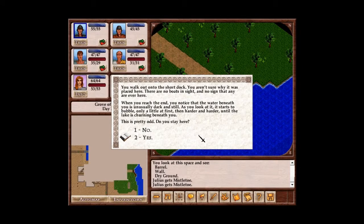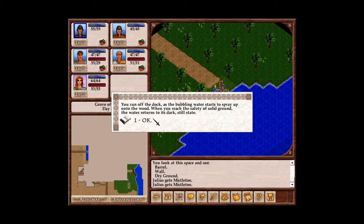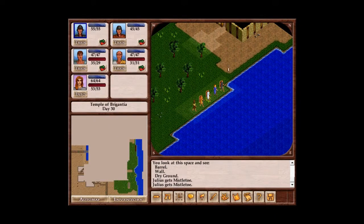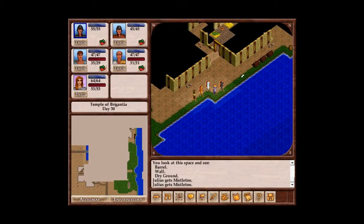You walk out onto the short dock. You aren't sure why it was placed here. There are no boats in sight, and no sign that any are ever here. When you reach the end, you notice that the water beneath you is unusually dark and still. As you look at it, it starts to bubble, only a little at first, then harder and harder until the lake is churning beneath you. This is pretty odd. I say no! You run off the dock as the bubbling water starts to spray up onto the wood. When you reach the safety of solid ground, the water returns to its dark, still state. We could walk into it, but it sounds like a stupid idea, especially considering what it did just then.